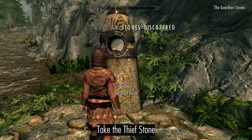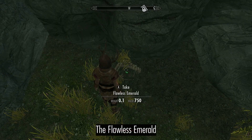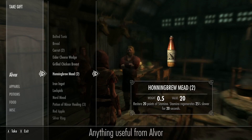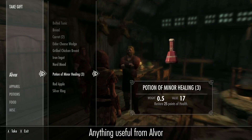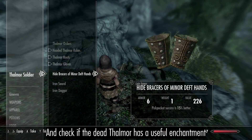Take the Thief Stone, the Flawless Emerald, anything useful from Alva, and the enchanted items from the Shrine of Sello.